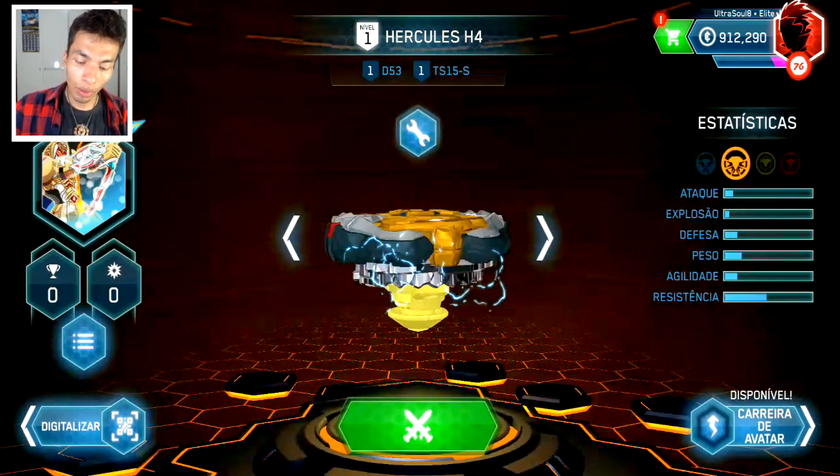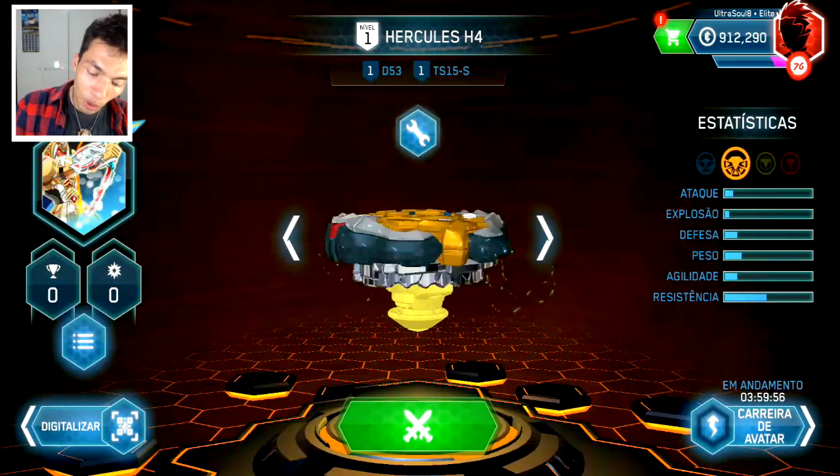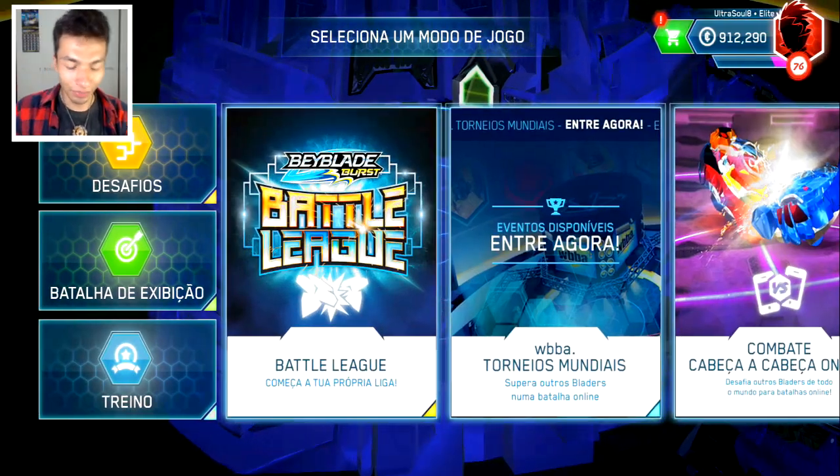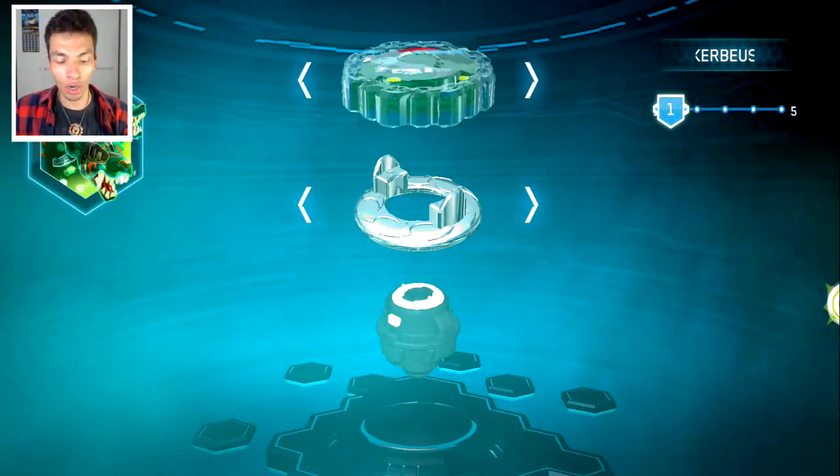We are going to save and activate Watercrack! And now we battle! Let's go for a custom opponent — a Slingshock one of course!